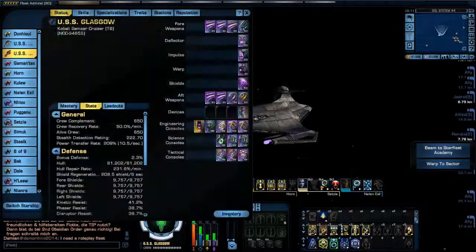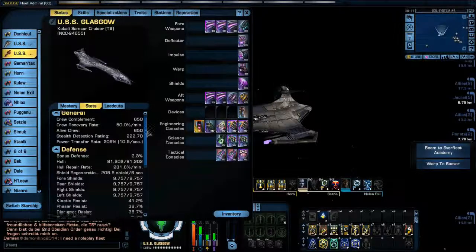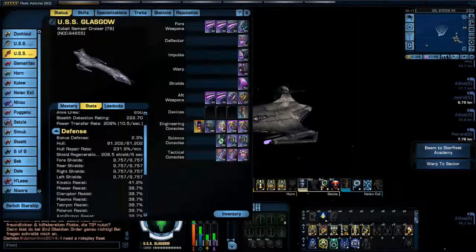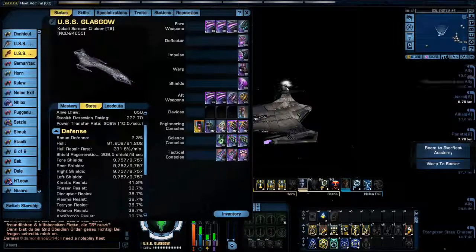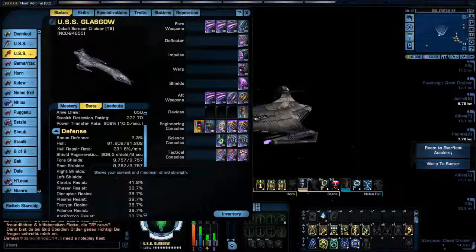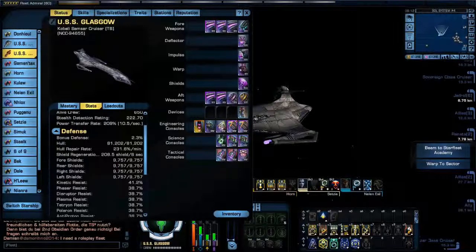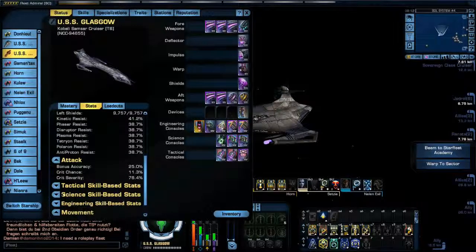Back to Stats. With all my training and everything I've got going on with the ship, 81,202 is my hull strength — pretty darn good. Hull repair rate 231.6%, shield regeneration rate 208.5%. Shields are a little bit low for something you'd want to use in-game, but I've got so much power layer and shield emitter stuff going on that the shields are staying up quite a bit. Here is what I've got going on with critical and accuracy, which is not too bad. Since I really got everything criticalized up, I haven't really tested it in battle too much.